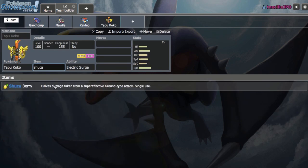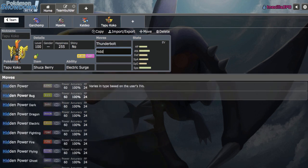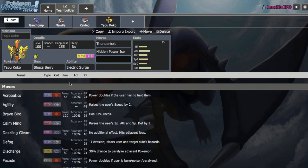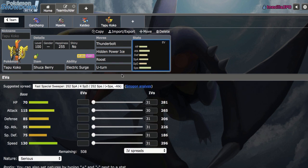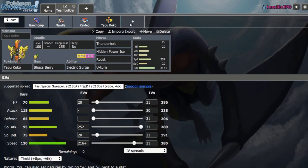Let's run a Shuca Berry lure for Landorus-T and Garchomp, just to make sure Scarf Garchomp isn't going to blow through my entire team. Let's go with Thunderbolt, Hidden Power Ice, Roost, and then U-turn for the last move. So this isn't going to be our Defogger — I'll add a different one later. Let's go with the standard spread, 216 Speed, splitting the remainder EVs into HP and SpDef. This allows us to take an Earthquake from Landorus-T after Rocks with the Berry. We'll go with a Minus Attack nature. We have a lot of lures — Hidden Power Poison Keldeo for Bulu, Shuca Koko for Garchomp and Landorus-T, which is very helpful.